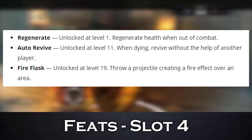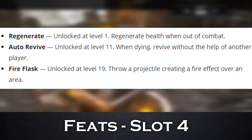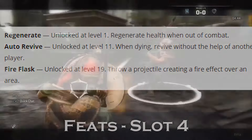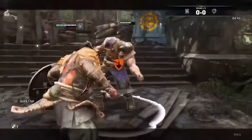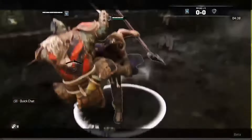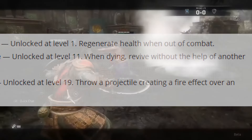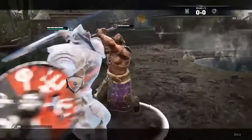As for the fourth slot, Regenerate comes to you at level 1, which regenerates health when out of combat. Auto Revive, unlocked at level 11, revives you when dying without the help of another player — it's the OP feat. Lastly is Fire Flask, a level 19 feat that throws a projectile creating a fire effect over an area.